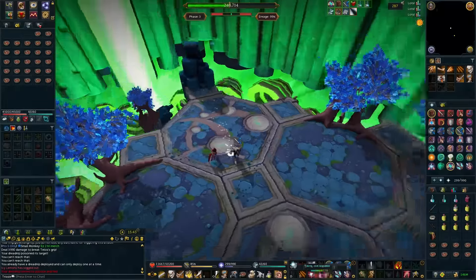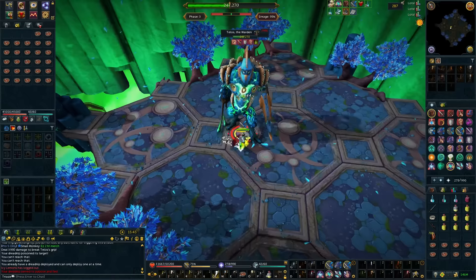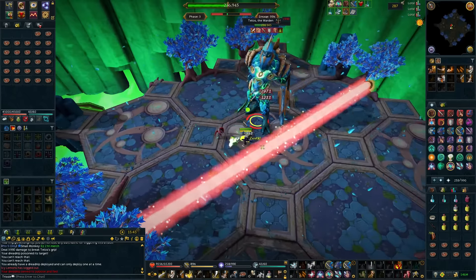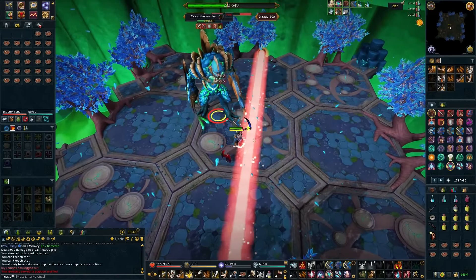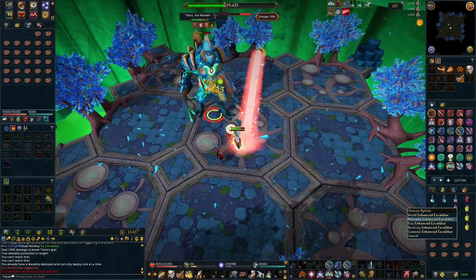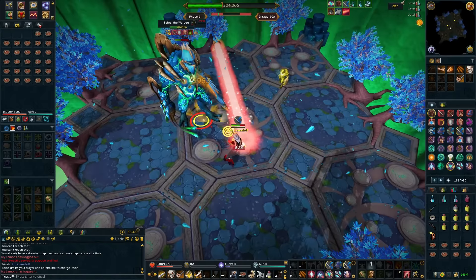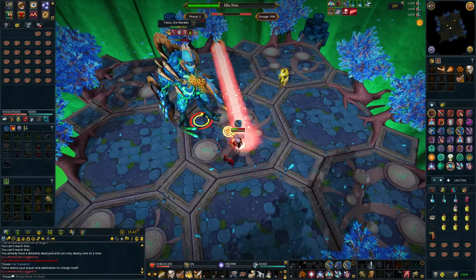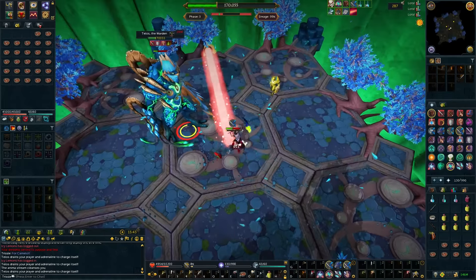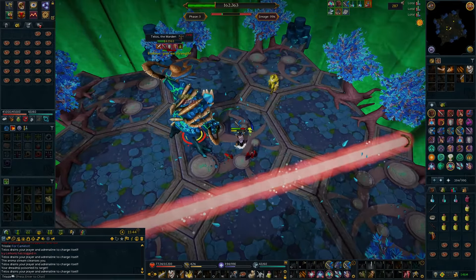Moving on to phase 3, it seems this is where people run into trouble, but it's actually one of the easiest and quickest phases once you understand how to do it. The mechanics behind this phase are a balance of sorts, and if his bar goes too far to the left or the right, Telos will start exploding, dealing significant typeless damage that can drop you quickly if you're unaware. The way to deal with this is actually very simple: stand inside the red beam as soon as it appears, make sure that you have full HP, and use Onslaught on Telos. This can carry you through the vast majority of the phase. For the rest of the phase, just DPS Telos down, and tag the gold-colored minions if you're worried that you can't deal the damage necessary before the explosion.